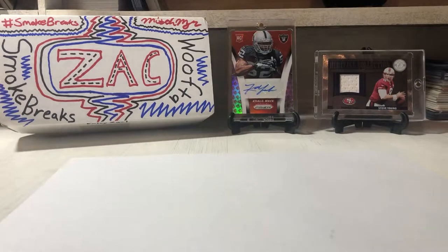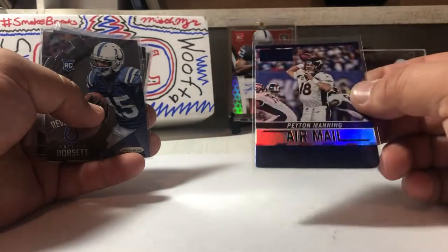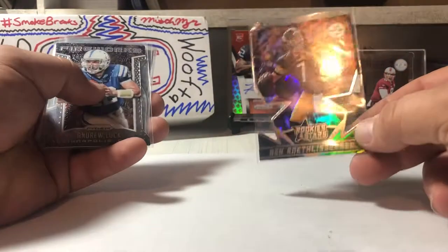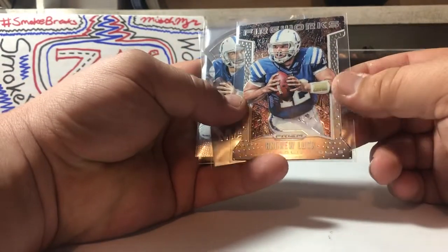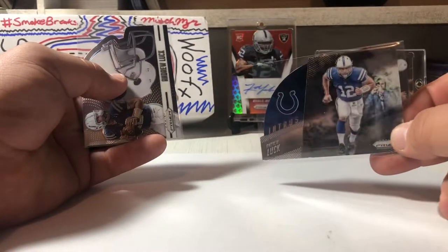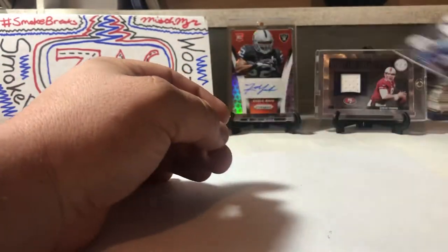I got a whole pile of die cuts. This one's Santana Moss out of Crown Royal, then we got a Peyton Manning Airmail — that's hot — a Philip Dorsett rookie, a Big Ben out of Rookies and Stars, and then I have a whole slew of Andrew Luck out of Prism. We got the Fireworks, then an Air Marshals, then the Intros, and one more subset — not sure which one this is, but it's pretty sweet. I like that big helmet on there.